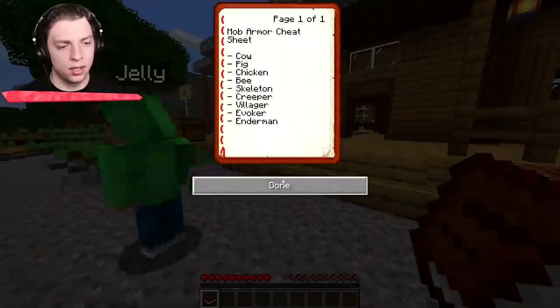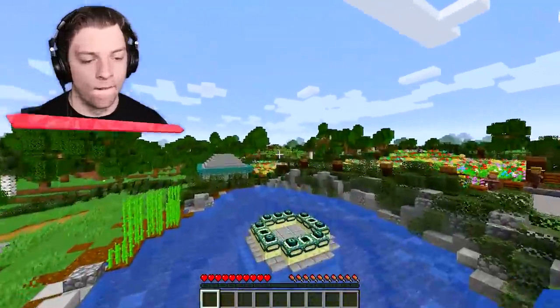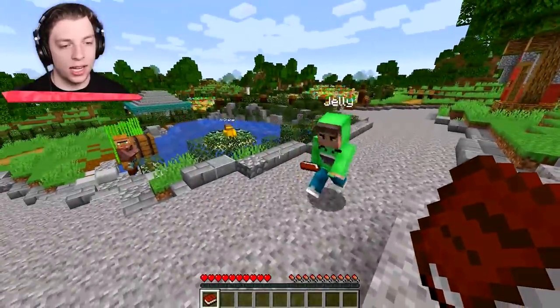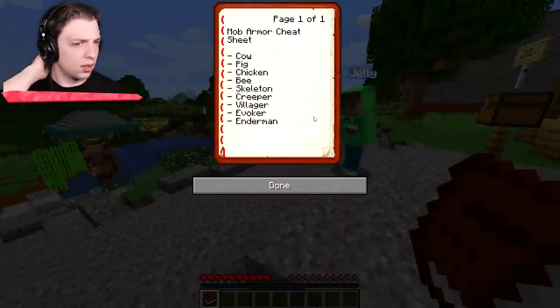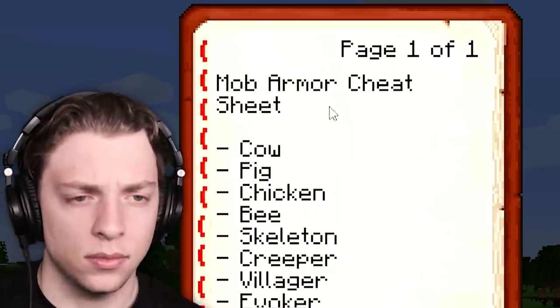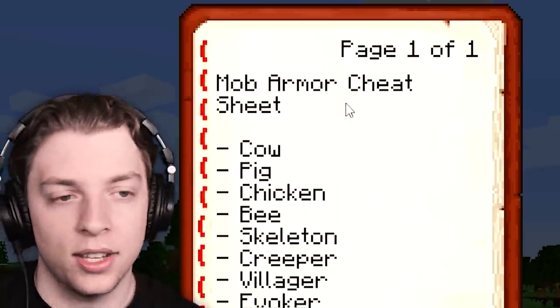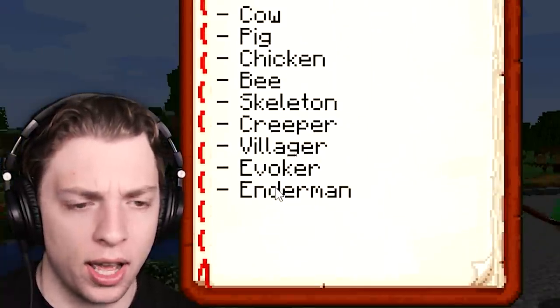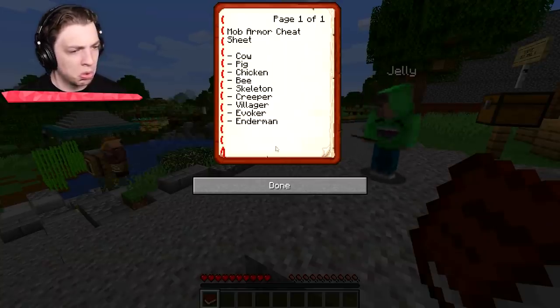Wait, where's my book? I think Josh probably stole it. Give me my book, Josh. You always do this. Okay, let's read it. I'm going to read it out loud because I'm very good at reading. Mob armor cheat sheet: Cow, pig, chicken, bee, skeleton, creeper, villager, evoker, enderman. I don't understand. Can you please explain?